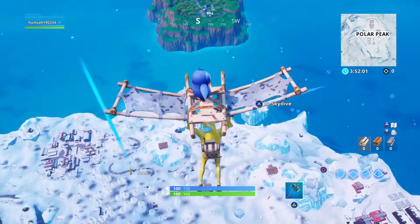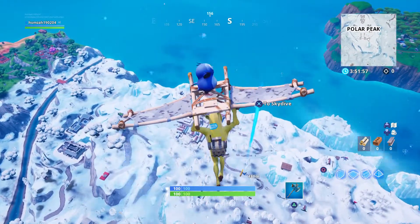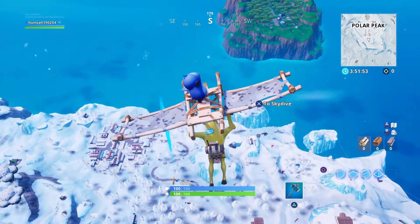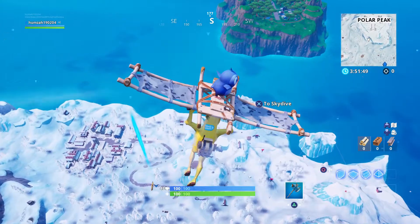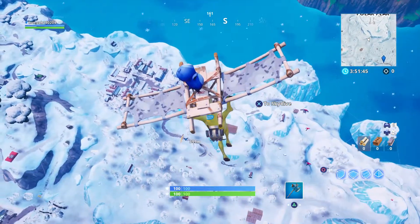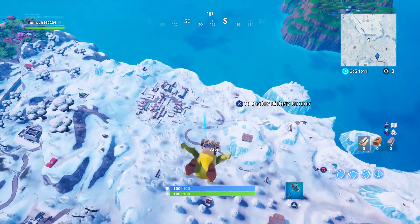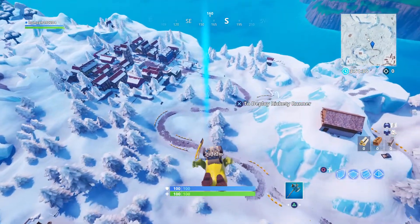What's going on guys, my name is Hamza and welcome back to this brand new video. This week I'll be showing you one of the week five challenges we've just unlocked: complete a lap of the racetrack in Happy Hamlet. The new Fortnite update added a new racetrack and you have to use a ball made out of glass to complete it.